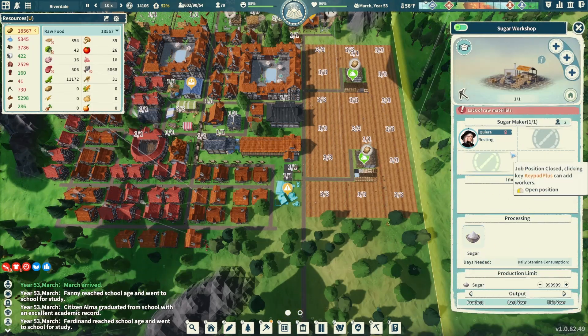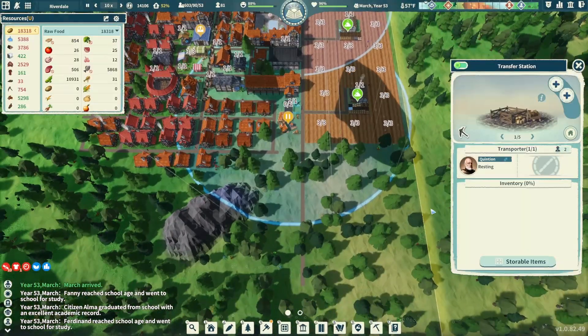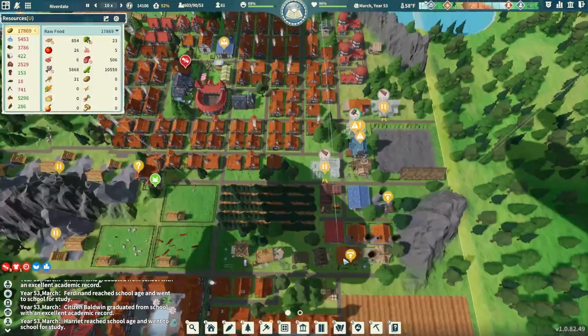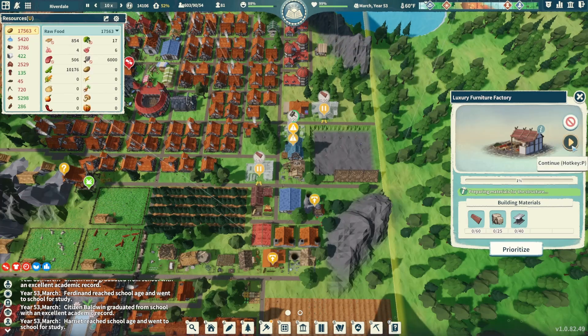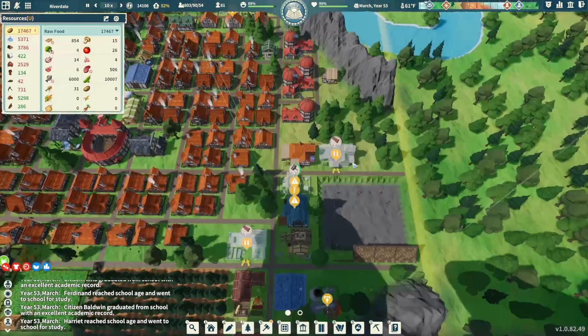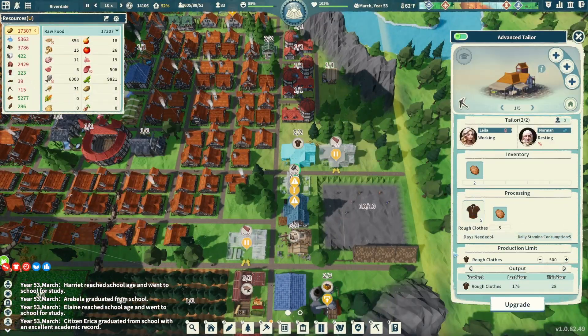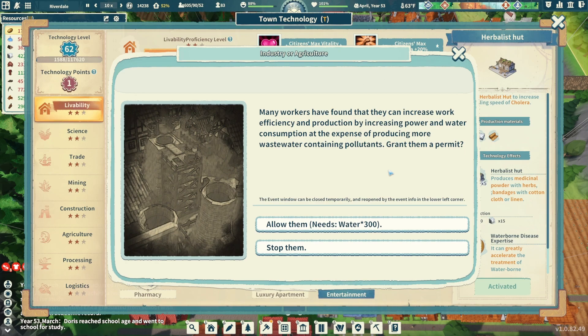We have the sugar workshop but don't have anything to run it currently, so let's cut it off for now. The transfer station's good to go — we overlapped a little bit on transfer stations, might need to swap that, but it's okay for now. Our furniture factory doesn't have planks and we're not even building it — exactly what we want. In the advanced tailor, we've turned our clothing around — we are now in the green, heading in the right direction.